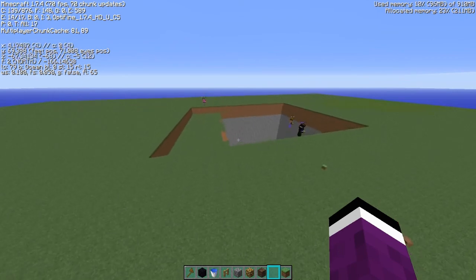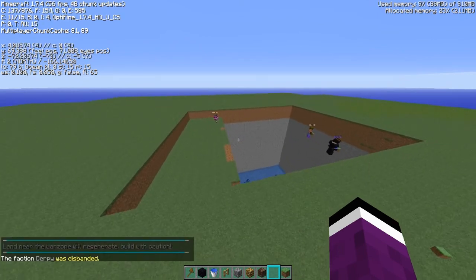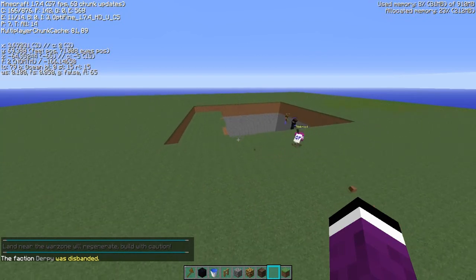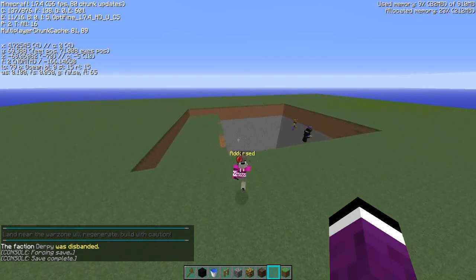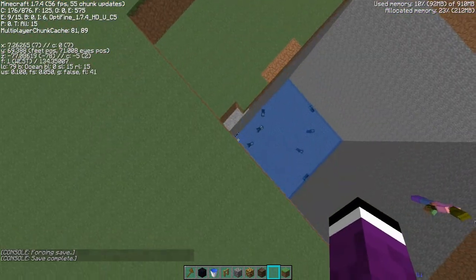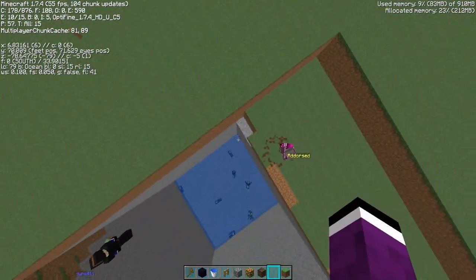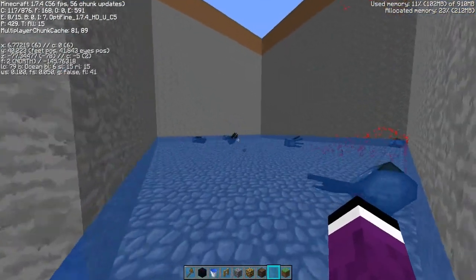Hey guys, welcome back to another episode. I'm basically going to be showing you guys in my opinion the best way to build an unratable base on OG. I don't know how wither-proof it is — we'll test that at the end of the video. This is the base I usually build once a map, and as long as it doesn't get v-clipped, we keep it.